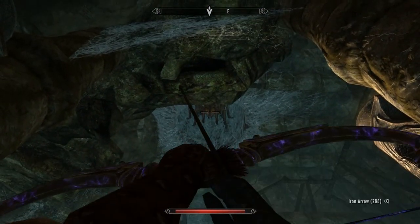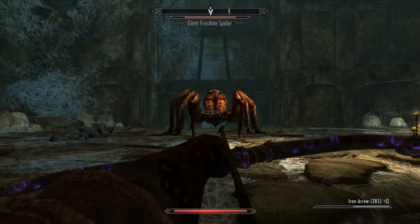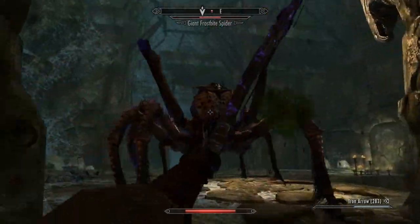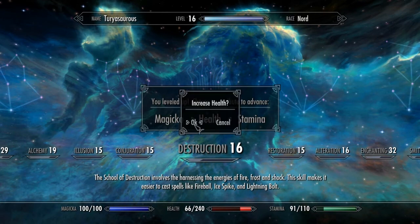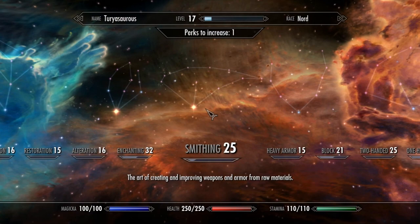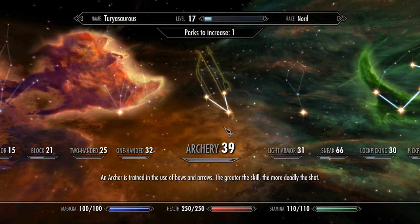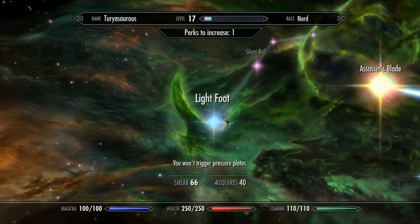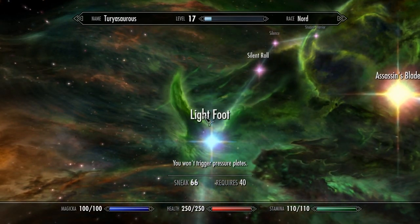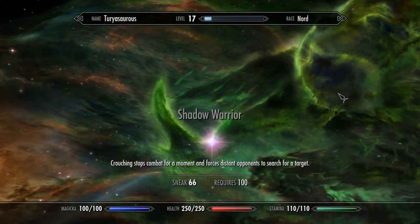There she is. Me being on fire isn't going to help this. Let's go ahead and level up just to be safe — hit our 250 health points. Let me do 'harder to detect while sneaked.' Won't trigger pressure plates is nice — I'll grab that. I never use silent roll. Shadow Warrior — that's a fantastic one.